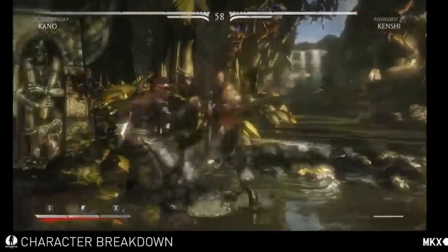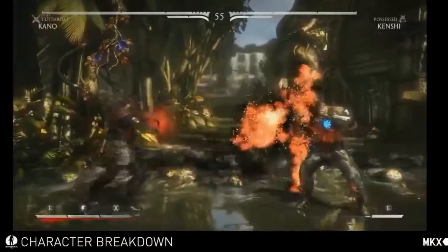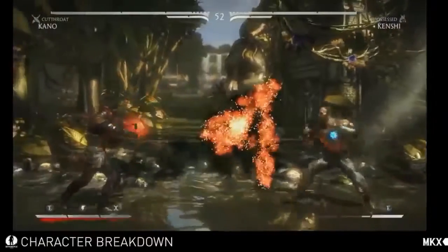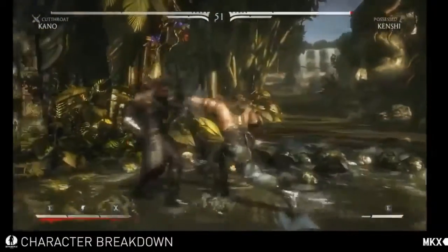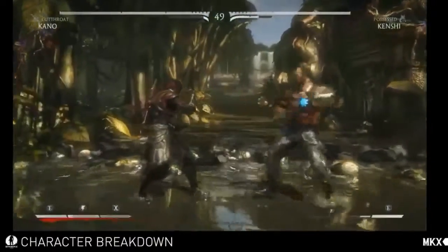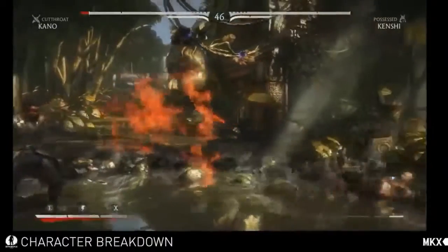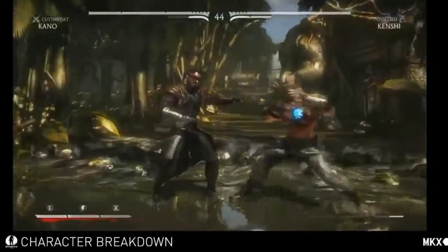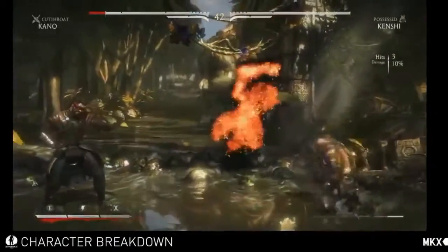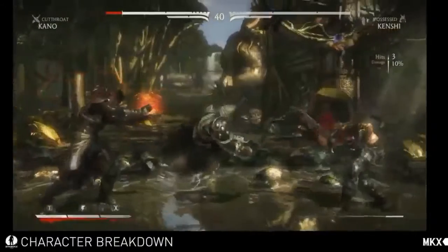The next move is the Soul Push. Similar to the Spirit Push, this is a short to mid-range attack. It's pretty safe if you're at max range. The cool thing about this move is you gain a lot of distance when you push the guy back. The EX version, if you choose to keep him mid-range, is really great for that. Next up is the Demon Assault — it does more damage than the Soul Push, but it can definitely be punished easily when blocked or missed.